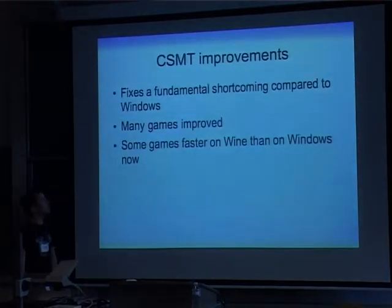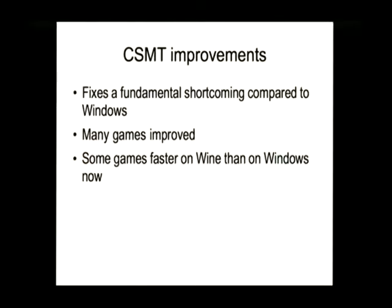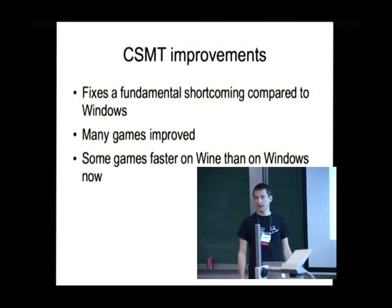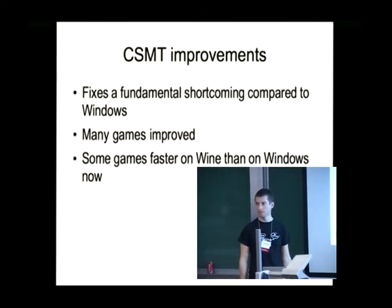To sum things up: CSMT — the registry setting to enable my code once you've checked it out from the Git repository — the main improvement is that it fixes a fundamental shortcoming we used to have. We used to be in a situation where every game was slower than on Windows, some more, some less. Now there are many games that have improved. Some games like 3DMark 2001 and the Unigine Direct3D renderer are now considerably faster than on Windows. We still have other games like Unreal Tournament 2004 that are still at 20%, but it's no longer the case that Wine is necessarily slower than Windows.